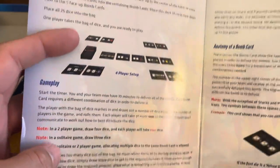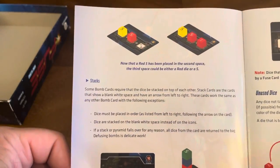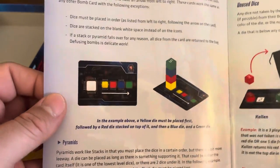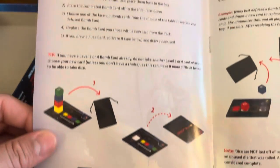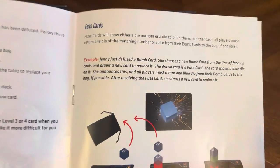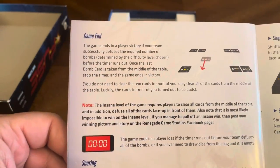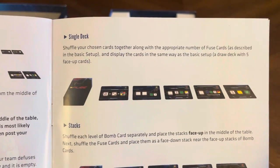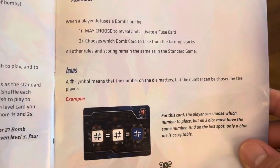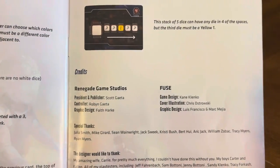It's basically a dice-rolling game. The rulebook covers gameplay, anatomy of a bomb card and what each part means, how to stack dice, pyramids, unused dice, diffusing a bomb, fuse cards and what to do with those, ending the game, how to score, advanced setups, single deck, stacks, icons, and different examples of what each means.